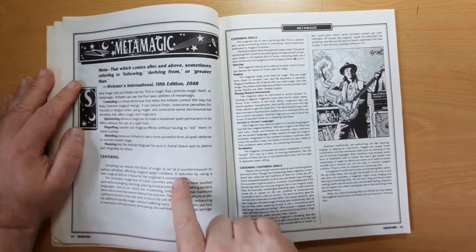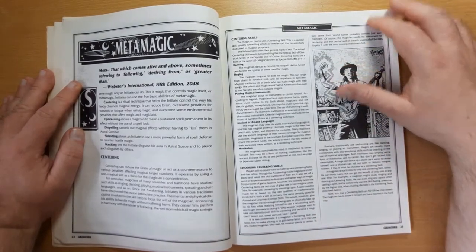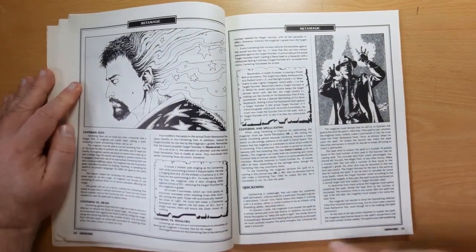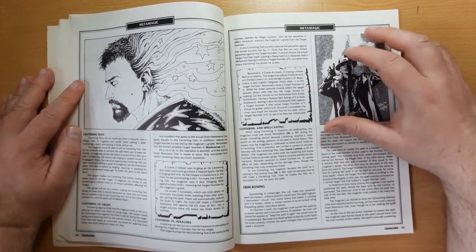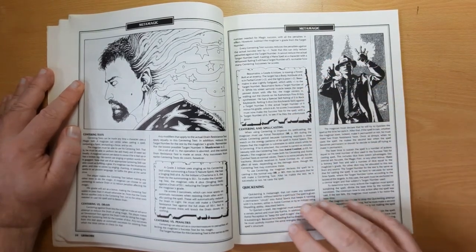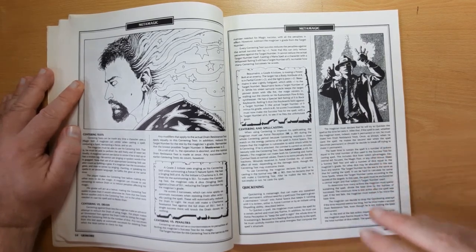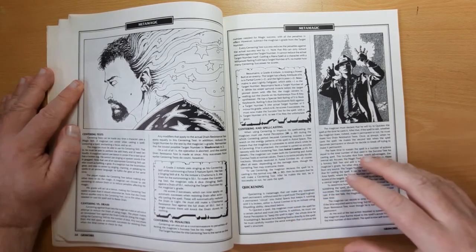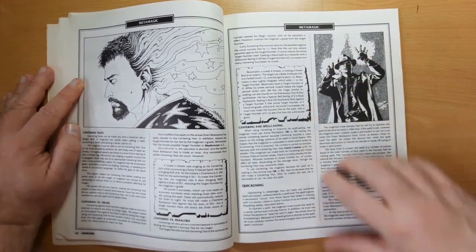Centering can reduce the drain of magic as a countermeasure - a mage can center something and reduce the drain, allowing them to cast more powerful magic. Centering versus drain. Quickening - you can spend experience to make a spell permanently on. Although it's still a spell and other mages can attack it and destroy it, because it's your spell you get to defend it. Quickening basically takes a spell and makes it always on, which is very, very powerful - a mage can turn around and quicken an armor spell into their armor jacket. They put on the jacket, the armor spell comes on, and they have jackets which give them vastly more protection than combat armor.